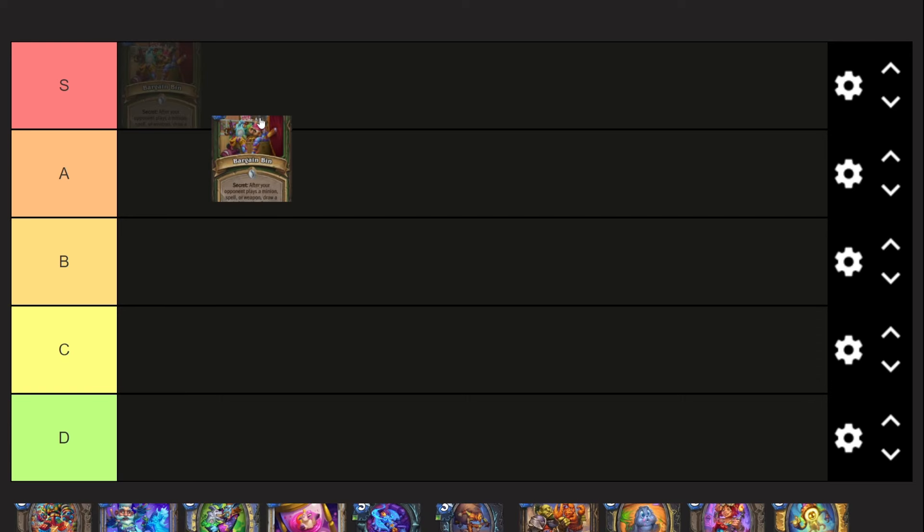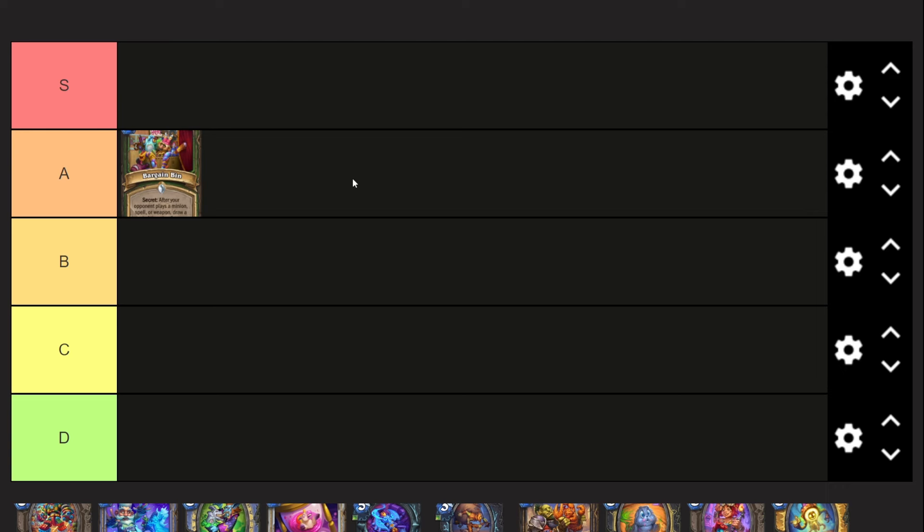Starting with Bargain Bin - I think this is probably a B tier card. It's definitely a great card, don't get me wrong, it's just strictly tied to Secret Hunter and Even Hunter, possibly Reno Hunter as well. But those decks are okay - Reno Hunter is okay, Secret Hunter and Even Hunter are not amazing. So you can't really put it as an S tier card where it's obviously going to be an auto-include in a great deck. Still a good card nonetheless.